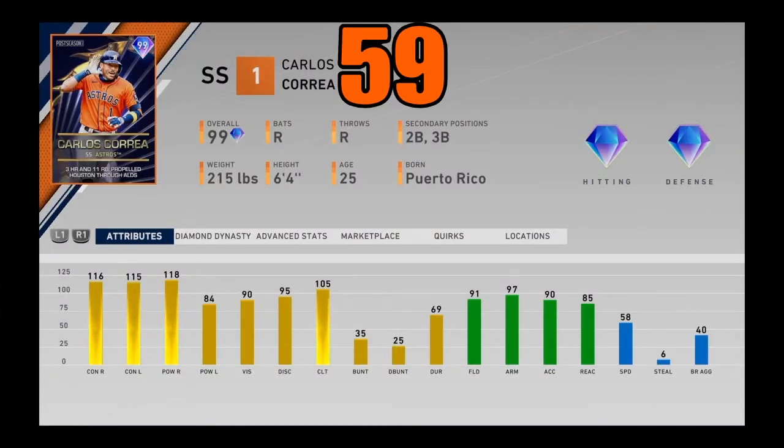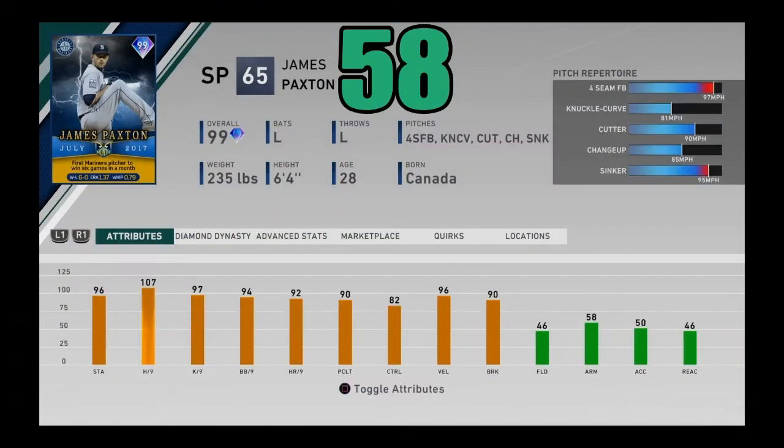At number 59, I got 99 overall Carlos Correa, the postseason card. This card is a very underrated one — you don't actually see it a lot but you should. He's got diamond fielding, 97 arm strength, and great hitting stats — everything except power versus lefties is above 100, with 90 vision as well. Not the best speed in the game, but it doesn't matter. He's still an absolute beast at shortstop, one of the best in the entire game. Coming in at number 59.